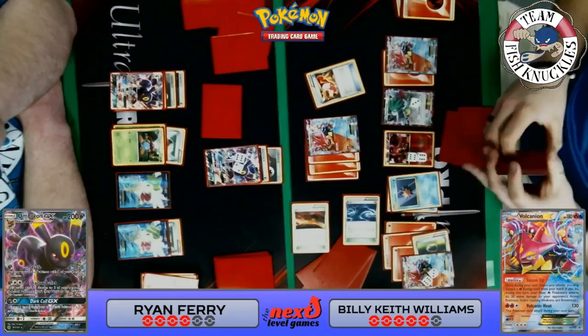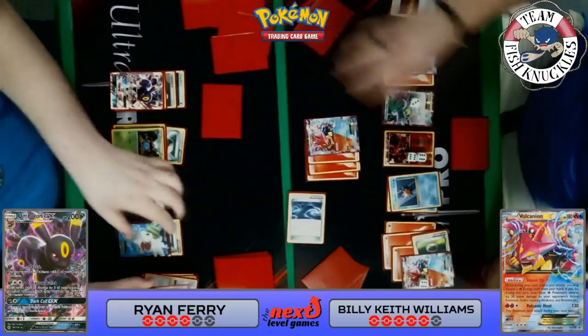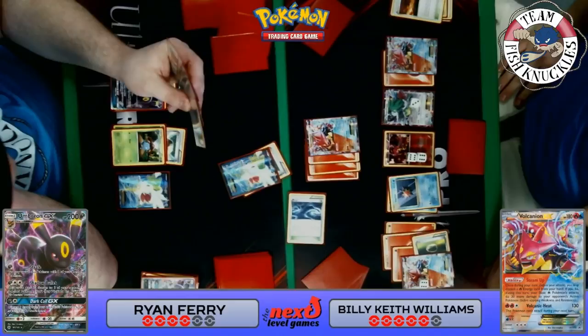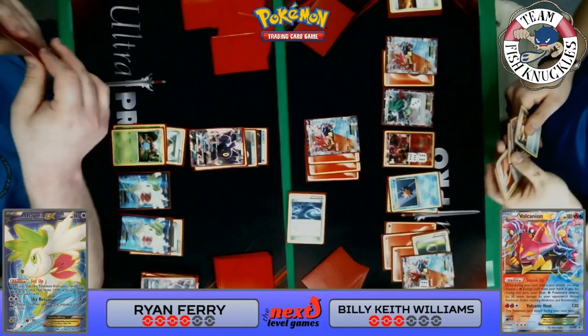A Rough Seas comes down — wow, that makes things very interesting. With Rough Seas, Keith can start healing 30 damage off his Volcanion EX since it is a Water type. We'll see a Volcano Heat most likely for the knockout, and Keith goes down to three prize cards. Ryan is going to see the Shaymin — it does have a Float Stone so it has free retreat. Ryan is in trouble right now. If Ryan swings at the Volcanion, Keith can easily knock it out. Ryan finds three Fighting energies — not good. We'll see a retreat into the Umbreon GX.